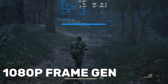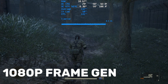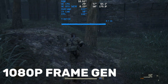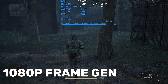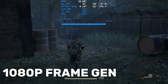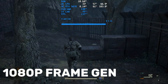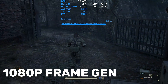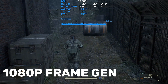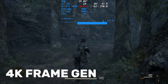Before we get to the test, let's understand the key difference. Frame generation, as part of DLSS or FSR, is a technology integrated by developers into the game itself. It uses game engine data, like motion vectors, to create high-quality intermediate frames — a complex but potentially higher-quality approach. Smooth Motion, on the other hand, is NVIDIA's answer to AMD's Fluid Motion Frames. It's a driver-level solution that doesn't require developer support and can work in almost any DirectX 11 or 12 game. But this universality comes at a cost: the technology lacks access to engine data and relies solely on analyzing finished frames, which can lead to more artifacts and higher latency.